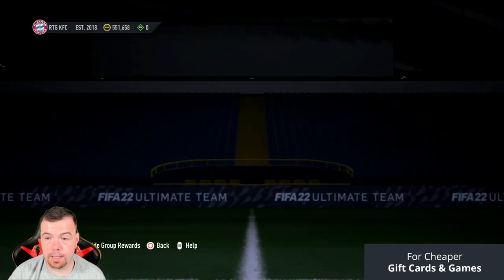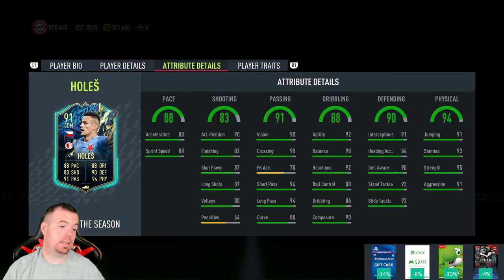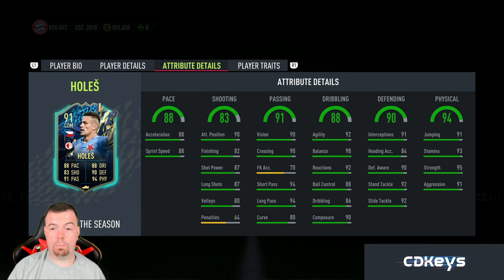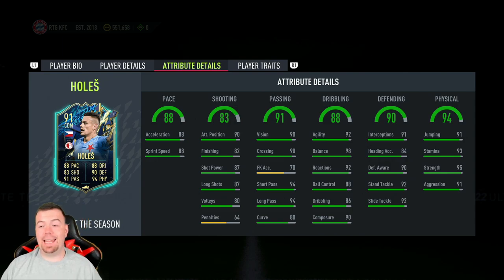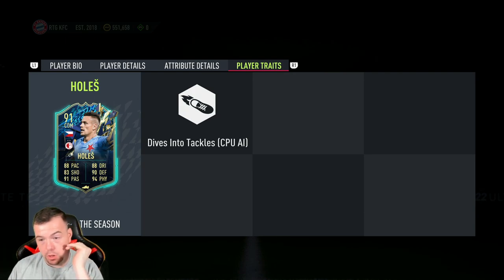So at the moment this SBC is looking at around 23k buy-it-now — nice. The cheapest 91-rated card on the market right now is 34,750 coins, so you're looking at over a 10k difference for a 91-rated card — that is a big dub from EA. Even if you're not going to use him, you can try him as a super sub as a DM or center back. The dives-into-tackles trait is massive for AI defending in this FIFA — it makes a big difference, and professionals will tell you the same thing.